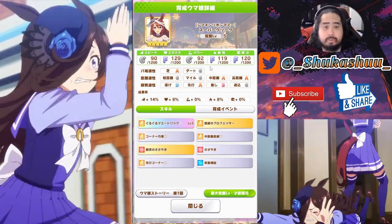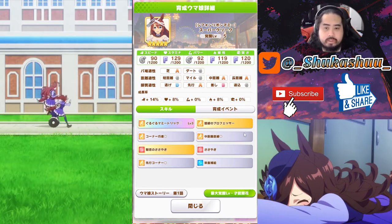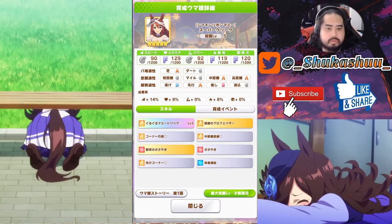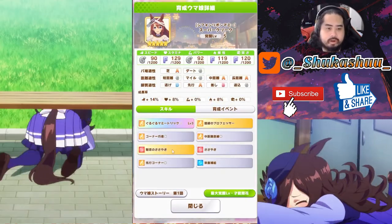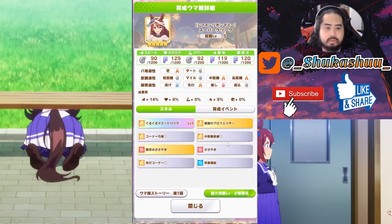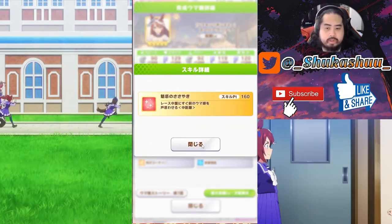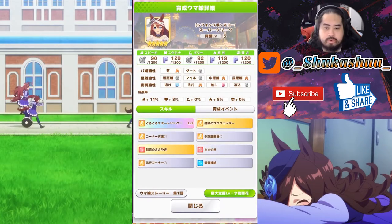At level five her stats are 90 speed, 129 stamina, 92 power, 119 guts, and 120 wisdom. Her other skills include Leader's Corner — slightly increases speed on corners. Arcline Professor — become better at corners, increase speed. Medium Distance Straight — increases speed on straights for medium distance races. And Charming Whisper — confuses the girl right in front of you in the middle leg for medium races.